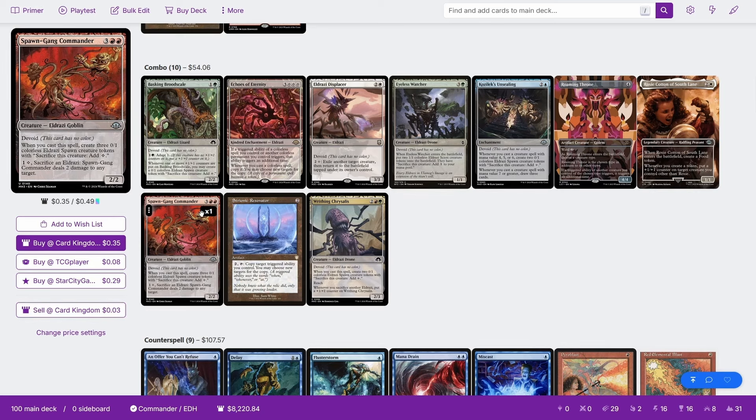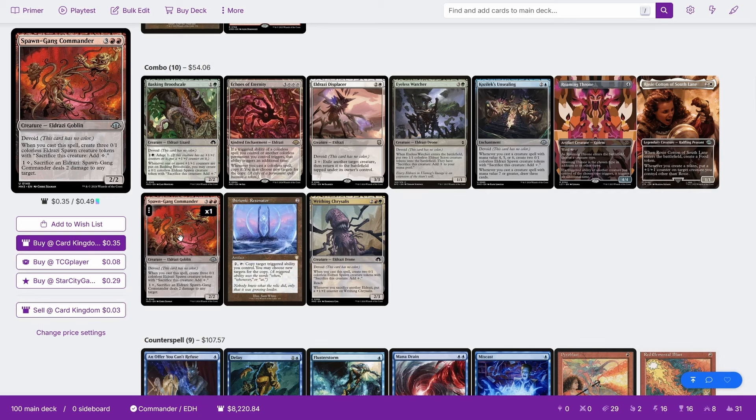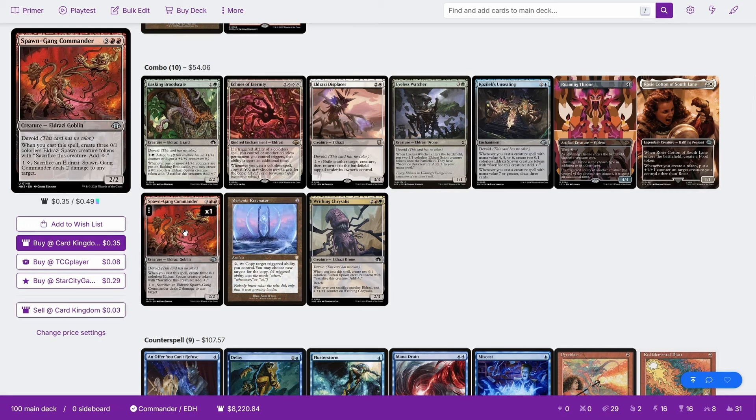You can do the same thing, but instead of Echoes of Eternity, use Stronic Resonator. You cast the Spawn Gang; Ulalec and the Spawn Gang trigger. You hold priority and activate Stronic Resonator by paying 2 and tapping it, and you copy Ulalec's trigger. You resolve Ulalec's trigger, paying double colorless. You copy the Spawn Gang, the Ulalec trigger, and the Spawn Gang trigger. You resolve the copy of Spawn Gang and its trigger, creating three spawns. Then you activate two of the spawns to sac for two colorless. You resolve the copy of Ulalec's trigger from the previous step, paying double colorless, which copies the Spawn Gang spell, Ulalec's trigger, and Spawn Gang's trigger. Repeat — you generate infinite spawns, giving infinite colorless mana, then sac them all to Spawn Gang Commander dealing infinite damage.